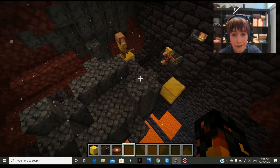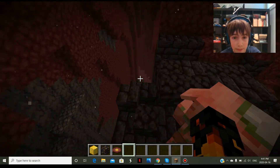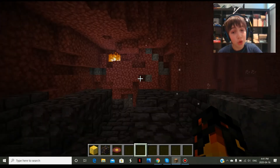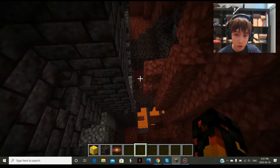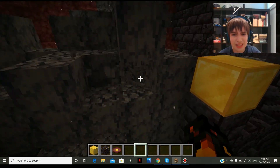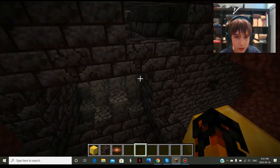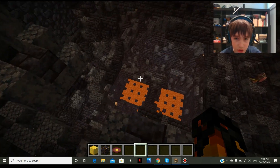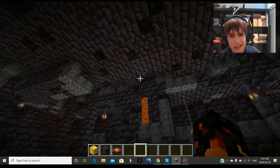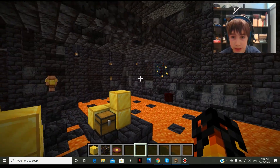We found a new bastion remnant. This one's buried underground — the bridge is partially buried. It's in the basalt deltas so there's basalt covering half the bridge. Good luck searching these; it may be a little hard to traverse. But it's normally the same structure. The main look is the same, though the stuff inside can definitely vary. It may be harder to traverse because there's basalt hovering where it's not supposed to be. There will always be a magma spawner.